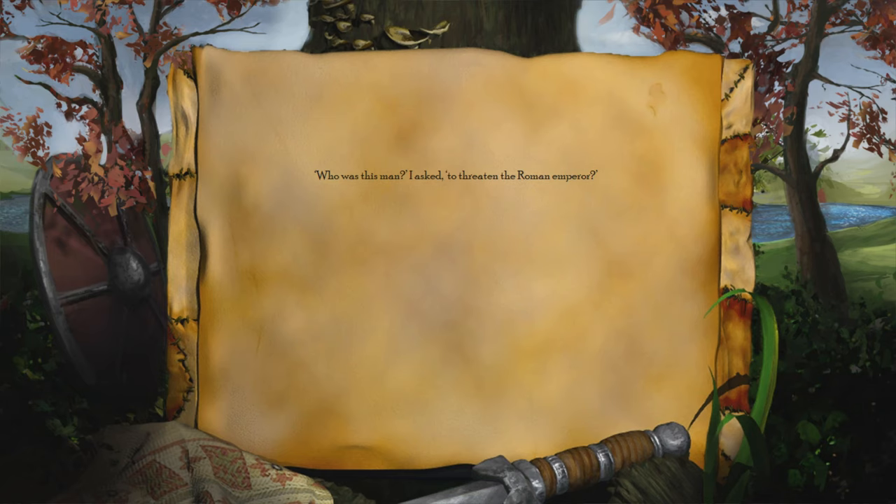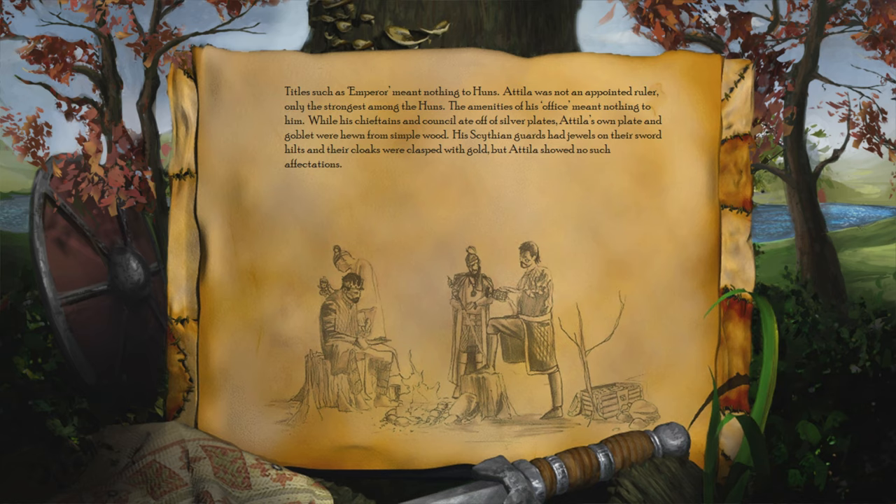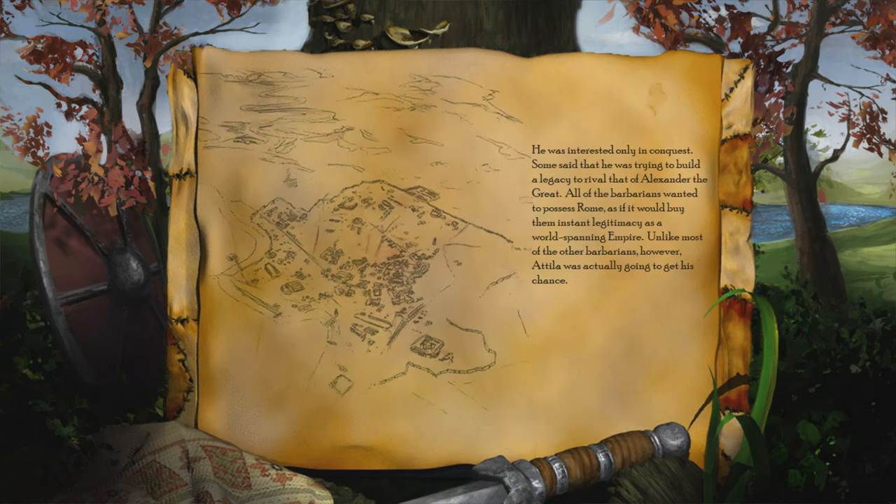Who was this man, I asked, to threaten the Roman Emperor? Titles such as Emperor meant nothing to Huns. Attila was not an appointed ruler, only the strongest among the Huns. The amenities of his office meant nothing to him. While his chieftains and council ate off of silver plates, Attila's own plate and goblet were hewn from simple wood. His Scythian guards had jewels on their sword hilts and their cloaks were clasped with gold. But Attila showed no such affectations — he was interested only in conquest. Some said that he was trying to build a legacy to rival that of Alexander the Great. All of the barbarians wanted to possess Rome, as if it would buy them instant legitimacy as a world-spanning empire. Unlike most of the other barbarians, however, Attila was actually going to get his chance.